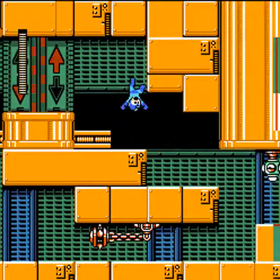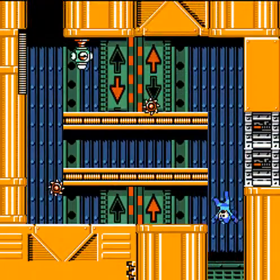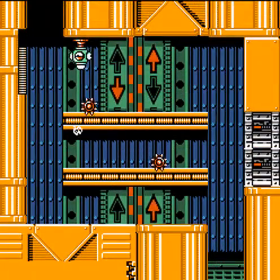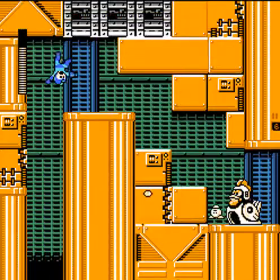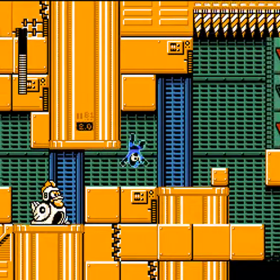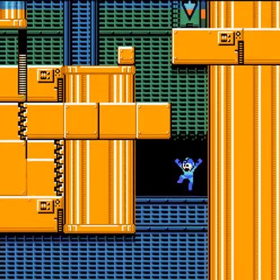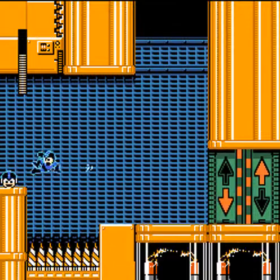Don't you have to use Rush Jet or something to get that? You just... well, if you don't fall into it right away, you have to go the long way around or use Rush Jet since you don't have Rush Coil. Gonna ignore those chickens. Here's one of the few times in this stage where air sliding is actually needed to cross something.